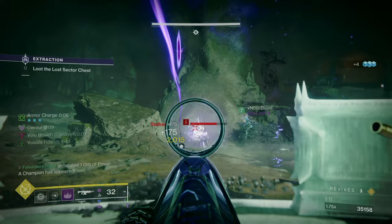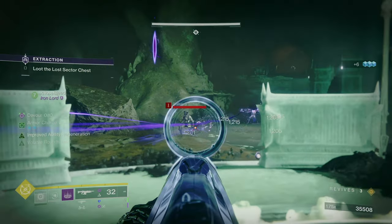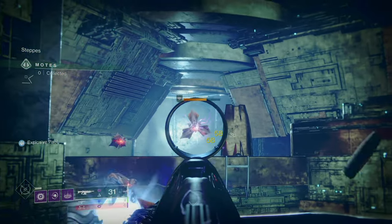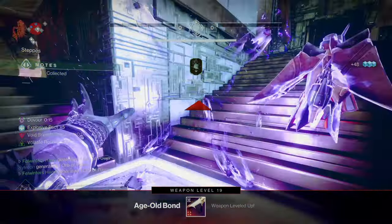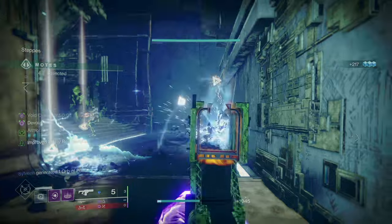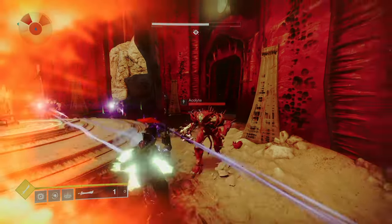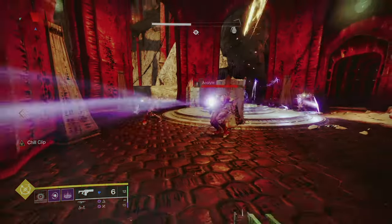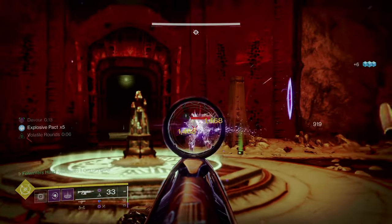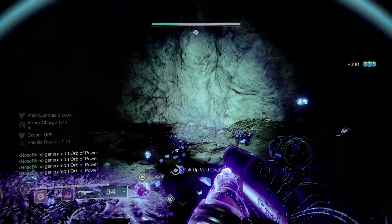Moving on to the energy slot, we have the newly revamped Age-Old Bond Void Auto Rifle from Last Wish. The roll I recommend is Enhanced Dragonfly and Enhanced Destabilizing Rounds. This pairs extremely well with the build because it lets us spread Volatile all over the place, causing blooming explosions. Pairing this with Echo of Instability to get Volatile Rounds on the weapon itself, the Dragonfly explosion will trigger all those Volatile explosions, creating massive AoE chaining capabilities. It also has Anti-Barrier Auto Rifle this season, meaning it's always going to be overcharged in Surge activities — a free 25% damage buff — and gives us our second champion stun type.